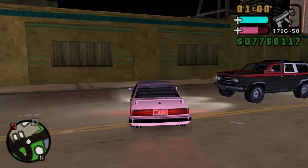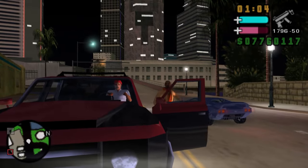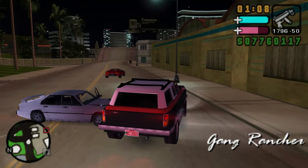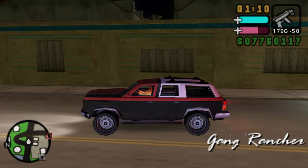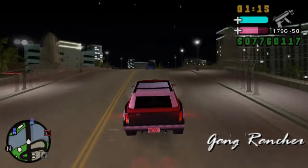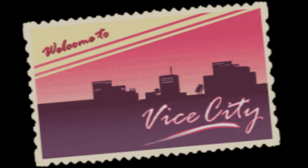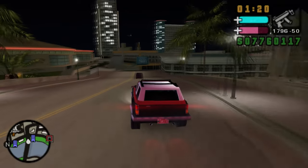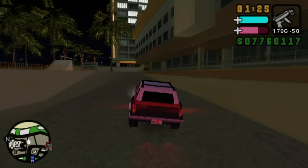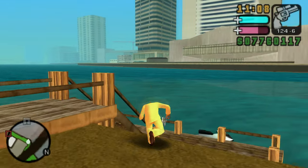Vehicle number six is the Gang Rancher, an SUV and gang car of the Sharks, preceding the Gang Burrito from GTA Vice City. An interesting bit of trivia: it's one of the only gang cars in the 3D Universe that isn't named after the gang that uses it — instead of being called the Shark Rancher it's simply called the Gang Rancher. The same applies to the Gang Burrito in GTA Vice City.